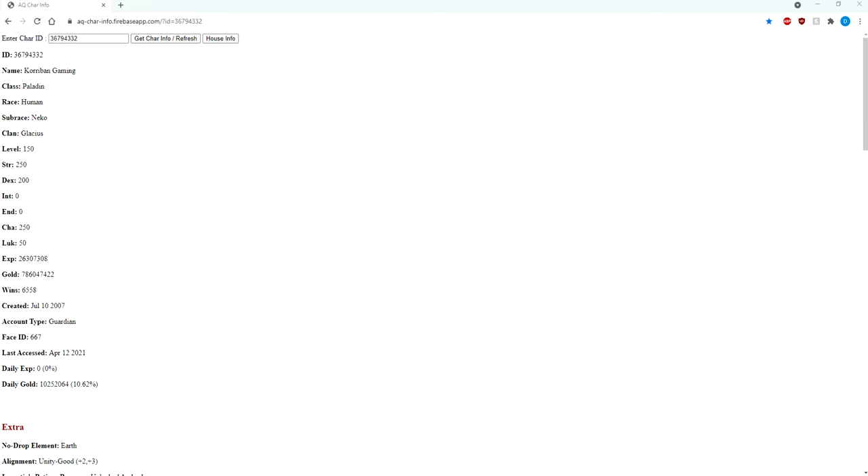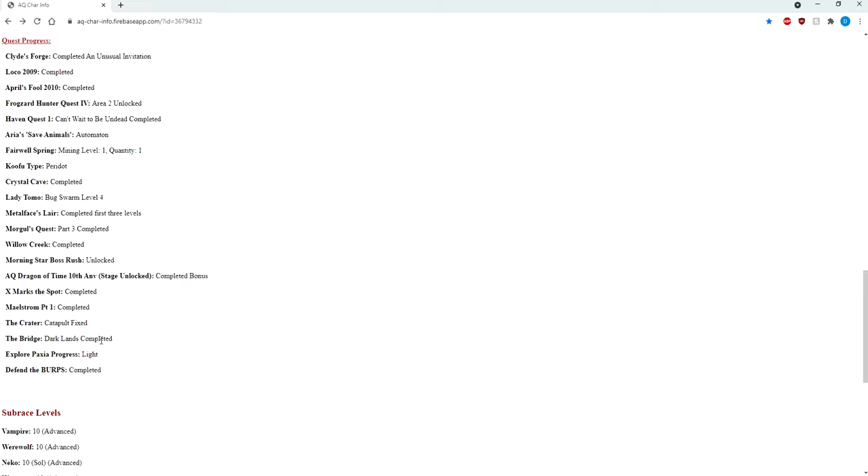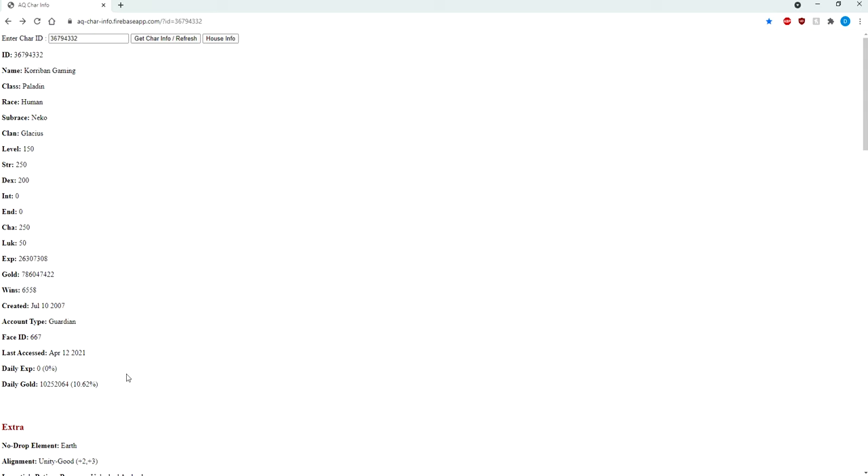You might be wondering: how do I find out what my daily EXP or gold cap is? It's simple — go to aq-char-info.firebaseapp.com and enter your character ID to see your daily EXP and gold cap. On top of that, you also get to see a bunch of other important character stats and what quests your character has completed. I'll put the link in the description below. Alternatively, if you're using NIVP's 3rd Party Adventure Quest Launcher, there's a shortcut to access this page directly.